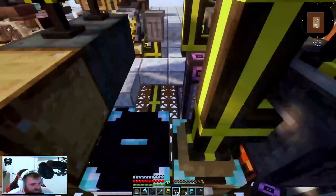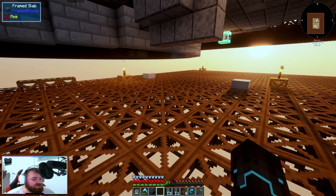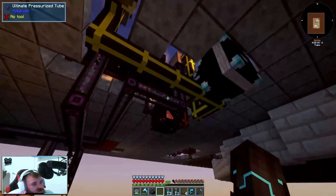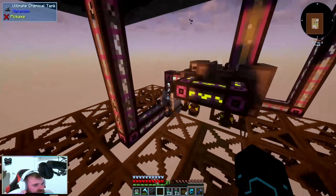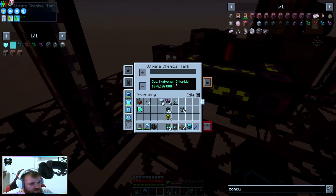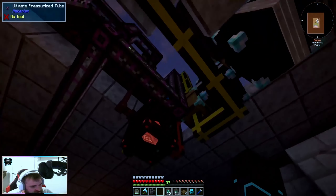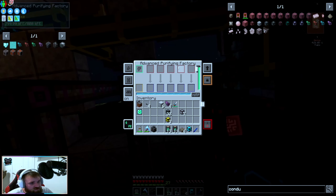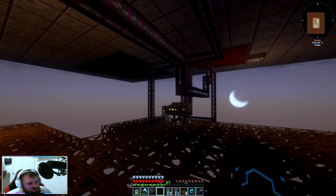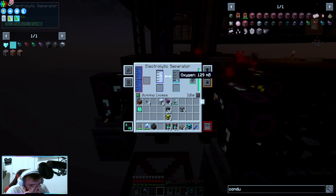Let me play around with these pipes and figure out where I want it to run, then I'll bring you guys back. So we're coming out of the ultimate chemical tank here with hydrogen chloride — coming out of here, going around, going up, going around — it's a pain in the ass — going up, going around, and then going into the back here. So we've got hydrogen chloride in our chemical injection chamber. For our purification factory we need the oxygen — so instead of wasting it, we're bringing it from here.